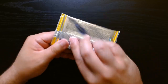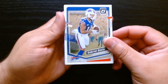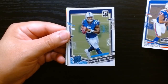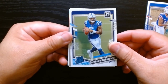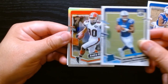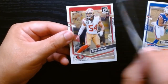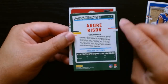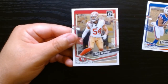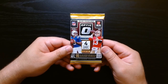Second pack, let's go! Here it is — Gabe Davis, so I guess I picked the right blaster. And an Anthony Richardson base rated rookie, but still, we like it. We also have Andre Risen on the silver or hollow prism, and Fred Warner.